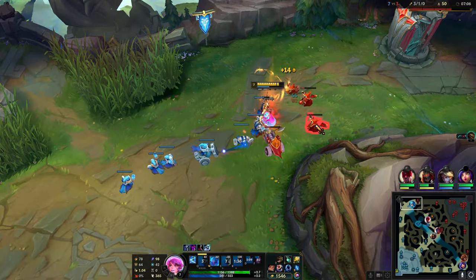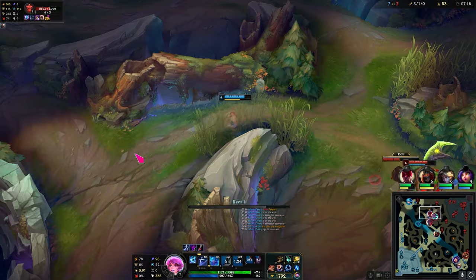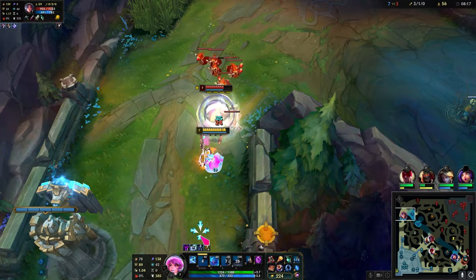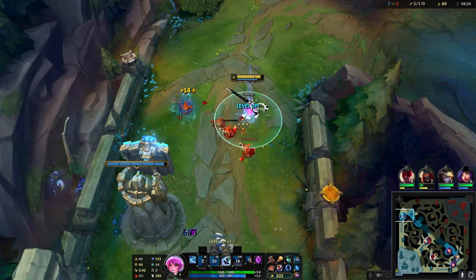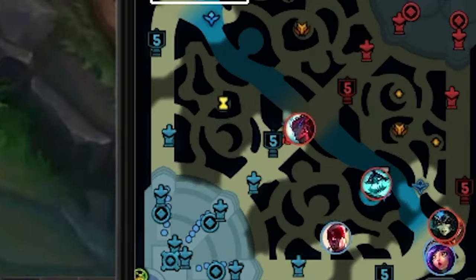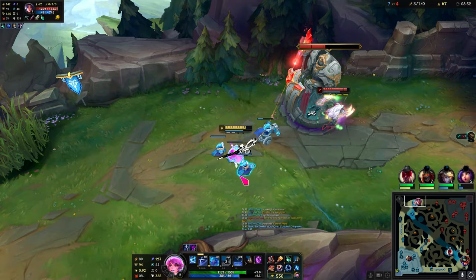I'm gonna get one more plate then reset. My Leeson's invading but I can't really help him; my tempo matters more. I'm gonna trade a little bit with her. Dodge her W. I can actually look for a kill on my ultimate. I see Hecarim bot lane — get this tower plate maybe. I'm gonna continue pressuring her off CS.